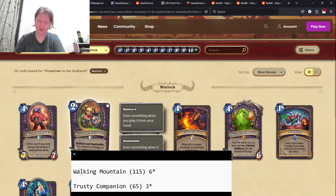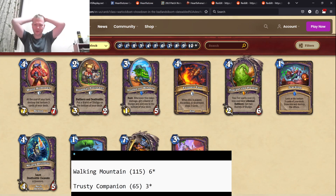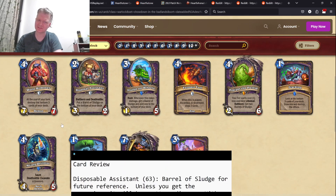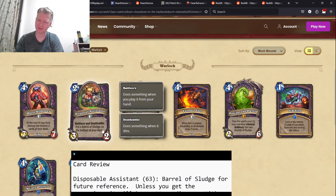Next one is Warlock. Before, Priest and Rogue — I thought the set and meta are negative towards them. Warlock, one of the ways they win is to try to outvalue people, but they just can't do that anymore. Why use your hero power to get card advantage if people never run out of cards? So the set encourages a heavy aggro playstyle for Warlock, and I think this is viable.